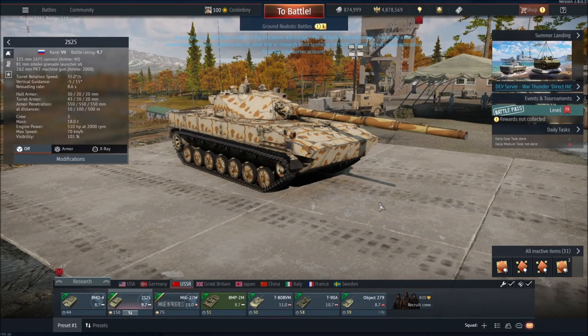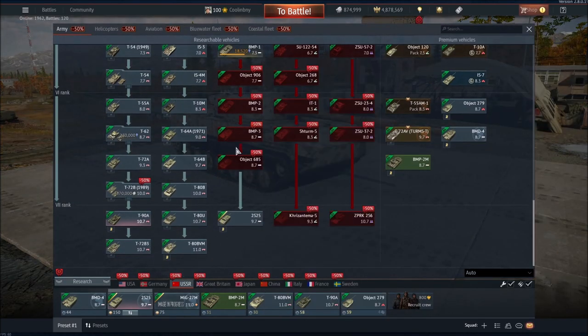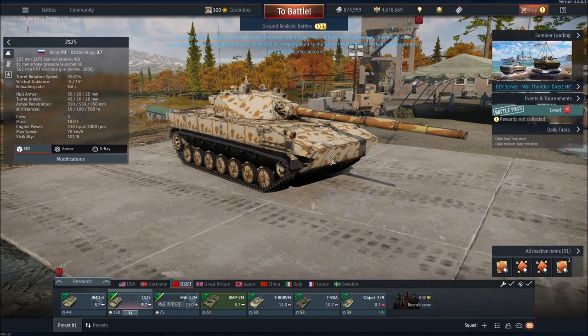Hey, what's up everyone? Tankenstein here. In this video, I've got your full overview and gameplay for the 2S25 Sprut, a rank 7 BR 9.7 light tank in the Russian tank tech tree. This sits at the very top over the Object 685 in the light tank branch of the Russian tech tree, so this is a very, very powerful vehicle.